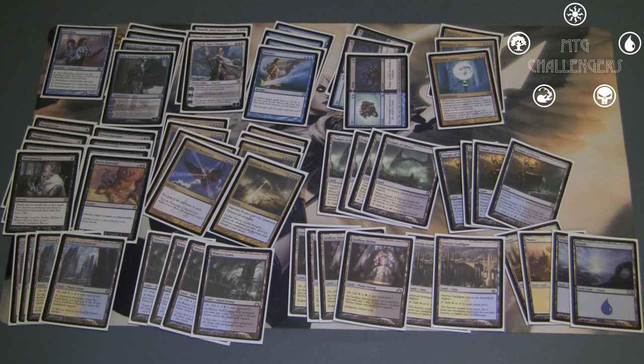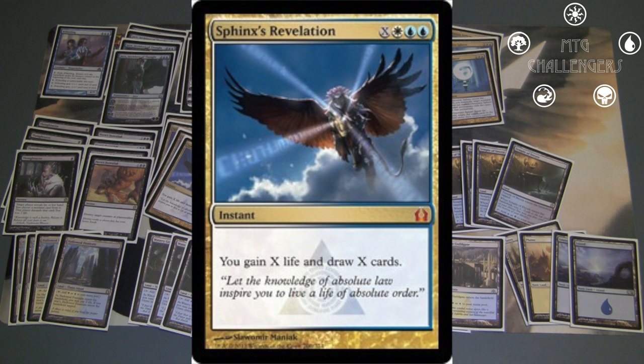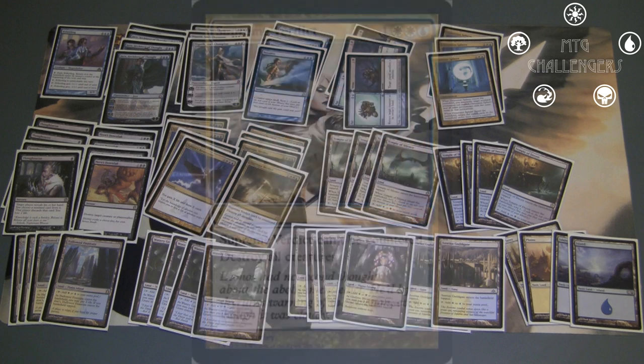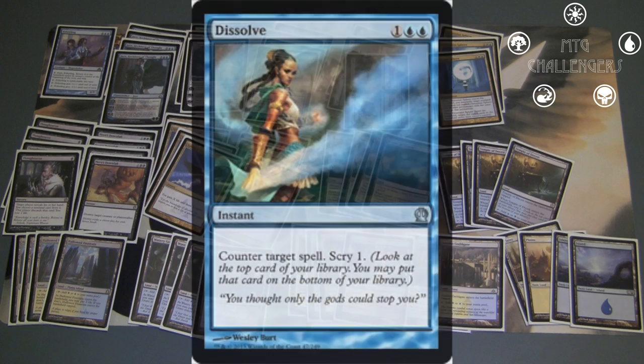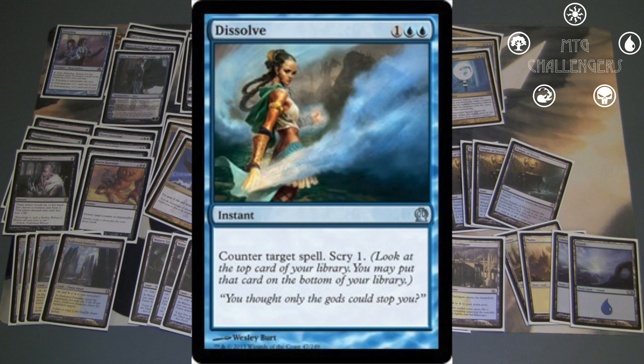The next few cards have become synonymous with the blue-white control strategy since they were printed. Four Sphinx's Revelation is key in a meta where death happens so quickly, and the playset of Supreme Verdict is game over for many decks. Next up is four Dissolve, which is the only counterspell in the deck. Dissolve is very good, and I was playing only two in the Junk matchup, but I realized I needed to go to the full playset of four.